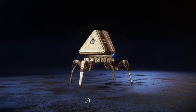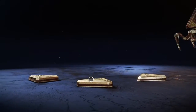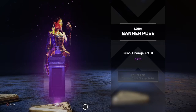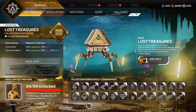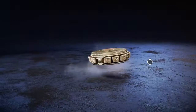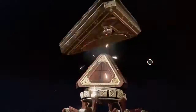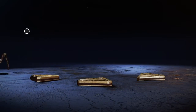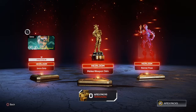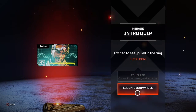Alright, last event pack. If you guys have air new charge — better pose for Loba. Ooh. Wait, that's Loba, you target person. And then we gotta open up more packs. Excited to see you all in the ring — don't worry, there's plenty of me's to go around.